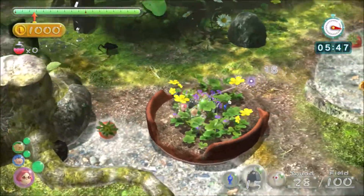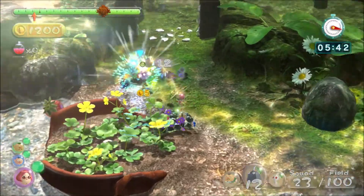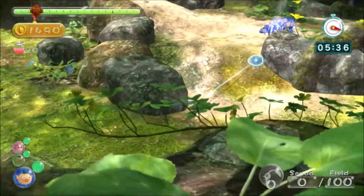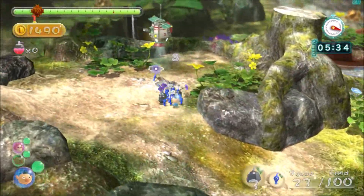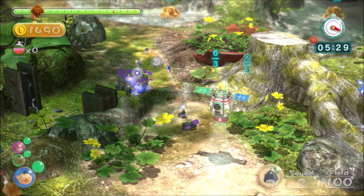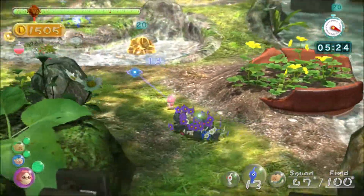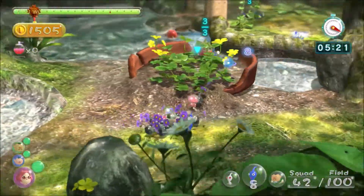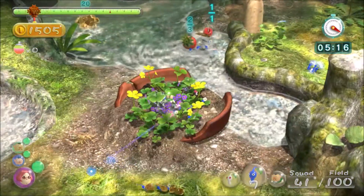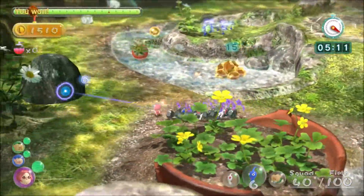Now that we've got some rocks, all we need now is some more blues. Something that people might not think of doing is throwing Pikmin from the base down here — the game doesn't limit you. I just noticed there's a leaf bug over here, so take out this leaf bug because he'll eat your Pikmin if you don't. Just take out all the leaf bugs as early as possible — same goes for enemies in general.